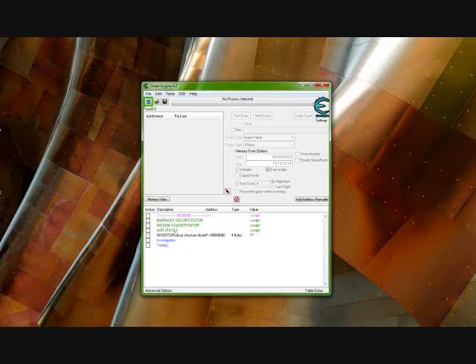I would recommend to only enable the mission soldier editor. For the rest of you, you can also go to values if you want to change experience and such stuff, but I want to tell you that it's not interesting if you give yourself everything you can.